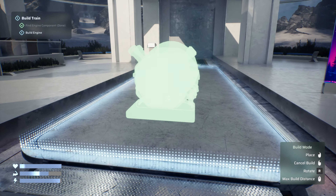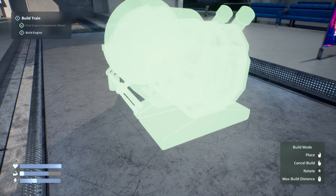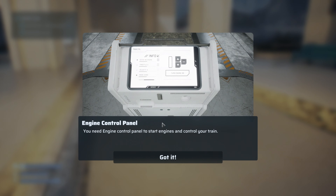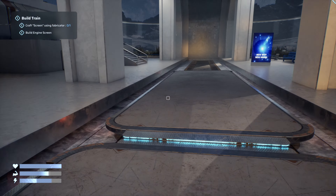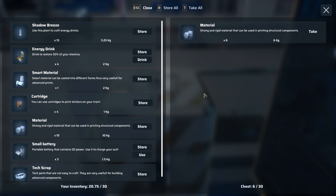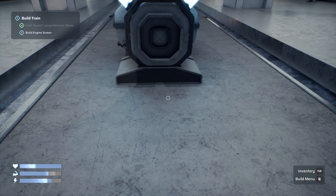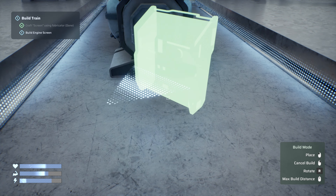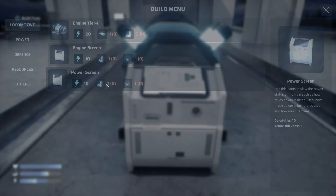We can build the engine but only on these carriages. Where would an engine go on a train — I'm not really a train guy. I'm just going to put it here for now. You can craft resources and batteries. There's more stuff to pick up. To build the engine screen we need certain parts — it tells you what it needs and how many we've got. The train has a limited amount of power, so we should build a power control panel.